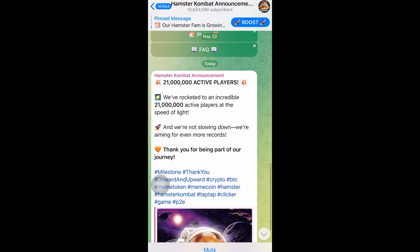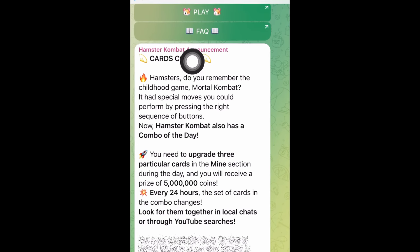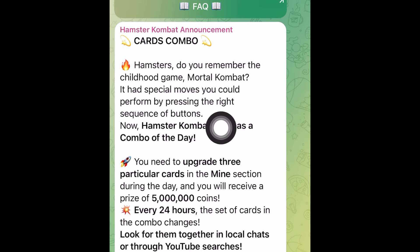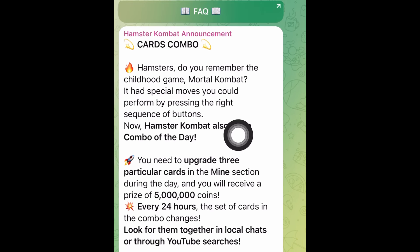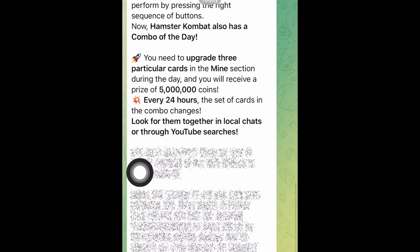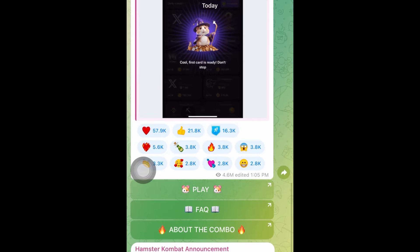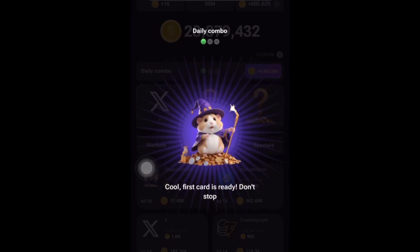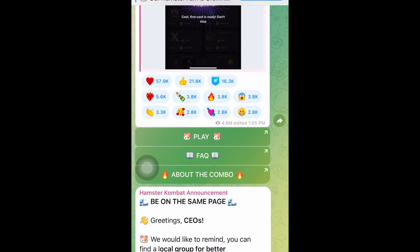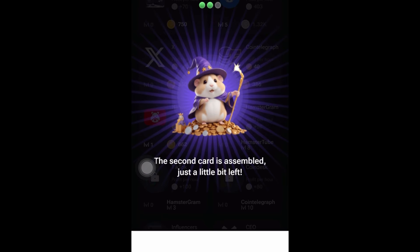If you come right here, you will see that they said on cards combo: 'Hamster, do you remember the childhood game Mortal Combat? It has special moves you could perform by pressing the right sequence of buttons.' When you scroll all the way down, this is how you're going to receive the token when you are able to get the combo cards that will enable you to get 5 million tokens.